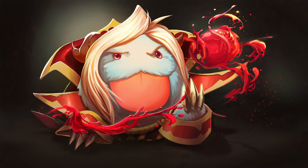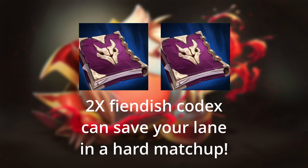There's something else I want to mention: the double Fiendish Codex rush. Into very hard matchups it can help you a lot if you rush double Fiendish Codexes after your starting items. It gives you so much sustain in lane that it becomes very hard for your opponents to kill you. Of course this will delay your power spikes a bit, but sometimes it's necessary if that means you can avoid losing the game at 15 minutes because your lane opponent is extremely fed.